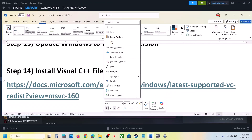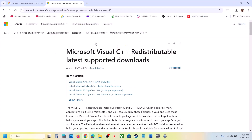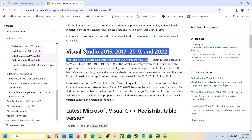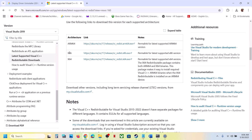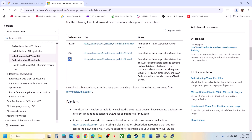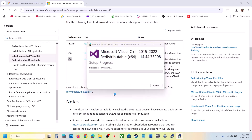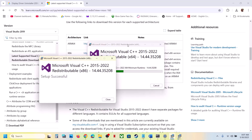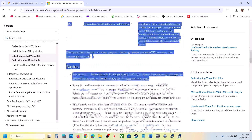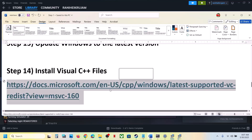The next step is to install the Visual C++ redistributable files. The link is provided in the video description — open it in a browser and it will take you to the Microsoft website. Download both the x86 and x64 files. Run each exe file; if you see a Repair option click Repair, otherwise click Install. Click Yes to allow and let the installation complete. Make sure both files are installed, then restart your computer — a restart is required — and after restart, launch the game and check.